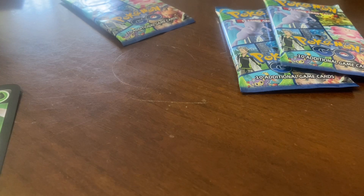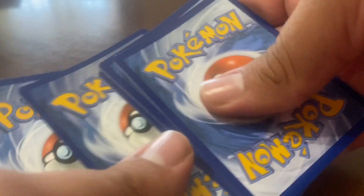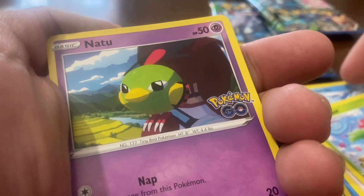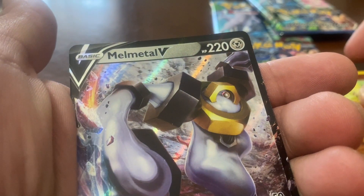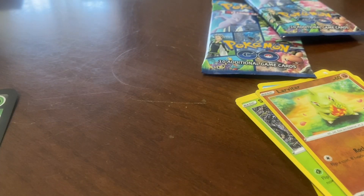Next pack — I really like the backgrounds, they're really cool. Code part to the side: Water Energy, Wartortle, Chandelure, Ivysaur again, Natu again, Slowpoke again — getting a lot of repeats. Oh, here's Beedrill and Spearow. Larvitar — yo, we got a Mewtwo V! Oh my god, second pack and we've already got a V Pokémon — nice, it's pretty cool!